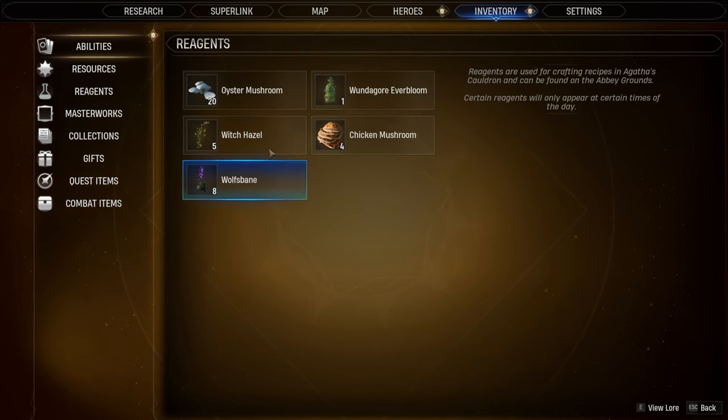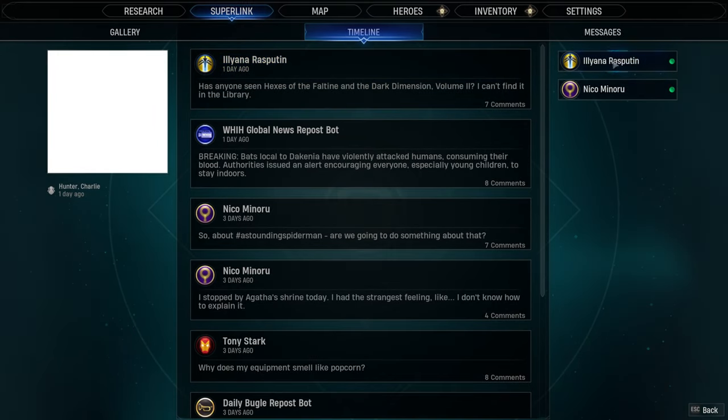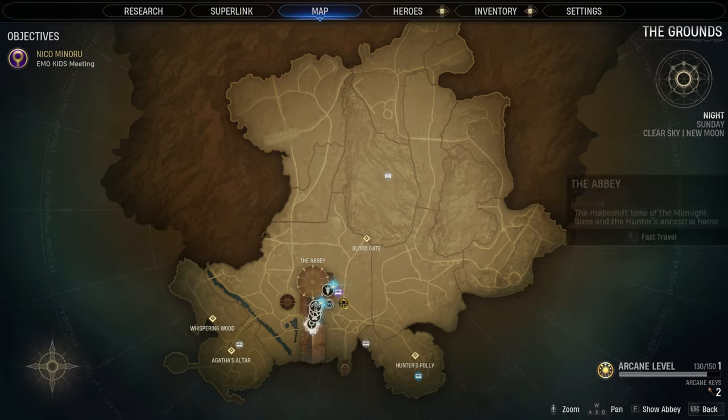We have eight wolfsbane if you look at the map from this area, but we're going to need a lot more — especially for our emo kids meeting two, where we need ten. So I'm going to outline where you can find a ton of wolfsbane really quickly.